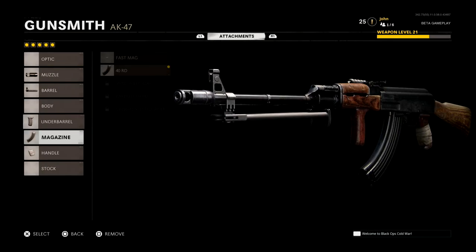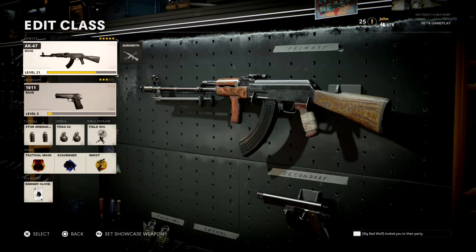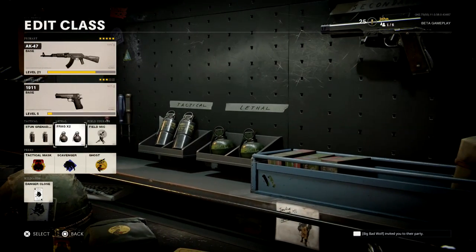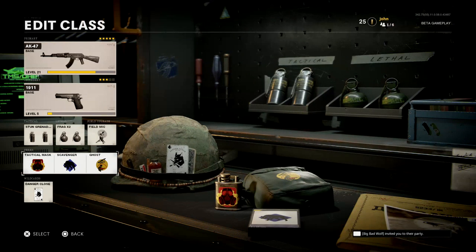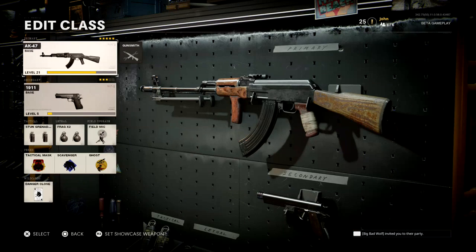I also have the Foregrip underbarrel, the 40-round magazine, and the Impact Handle. Here is my full class setup: I have the AK-47 as my primary, the 1911 as my secondary, two stun grenades, two frags, the Field Mic for my field upgrade, and for my perks — Tactical Mask, Scavenger, Ghost, and Danger Close for my wildcard.